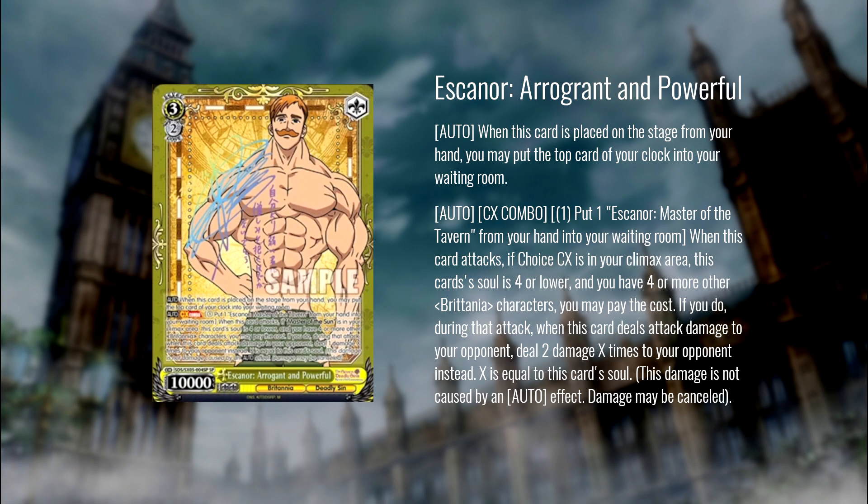First up we have Escanor, Arrogant and Powerful. On play: heal. On attack, if you have the choice in your climax zone and four or more other characters, you can pay one and then pitch a specific character — Escanor, Master of the Tavern. When you do, when this card deals attack damage, it deals it in instances of one rather than trying to do the whole swing at once, so you could potentially stick more damage, especially if they have a lot of cancels on top of their deck.